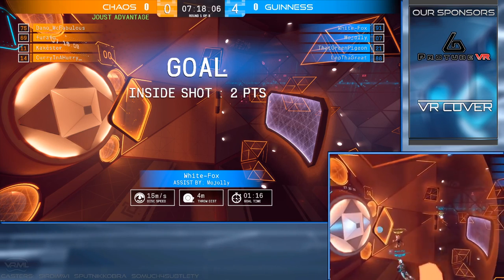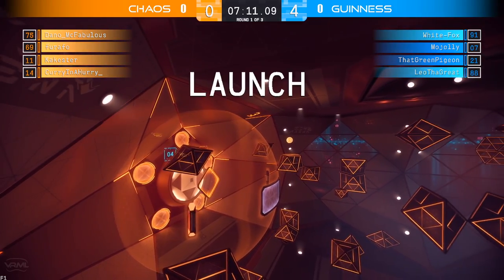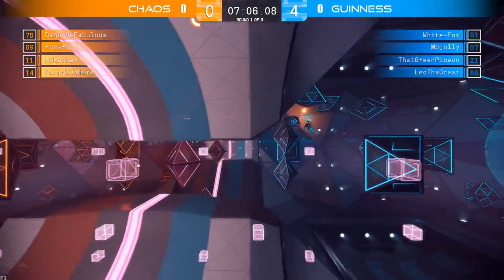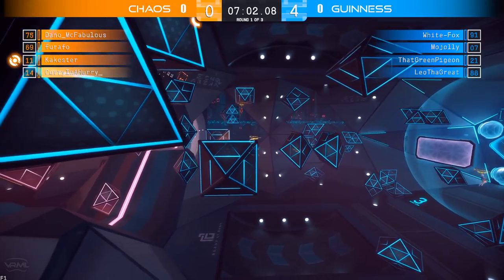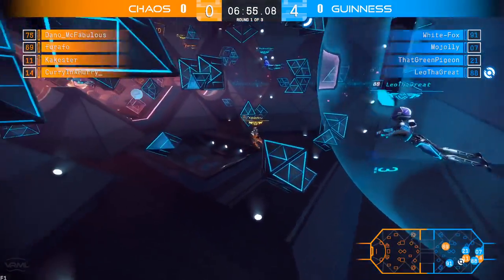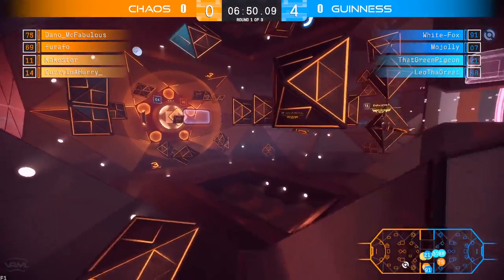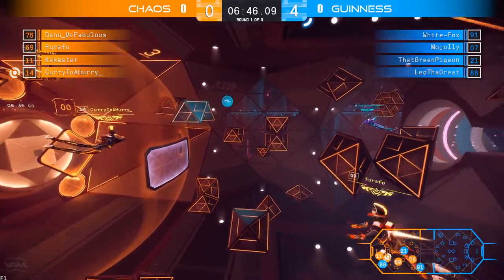This is a very strong showing from Guinness, looking to take this victory and have a good night. What a goal there — White Fox takes his team up by four here now, just three minutes into this game. So we'll be taking my Dano. Dano with a back pass to Cakester. Cakester going to the bubble pass, back to Curry in the hurry. But Curry getting stunned out there by Leo the Great. That pass off to White Fox is good. White Fox sending it down, maybe looking for that boop shot. Doesn't connect — Curry now loses it.